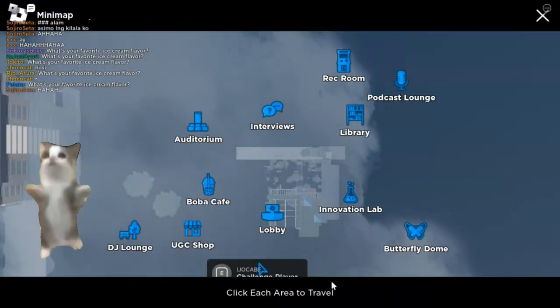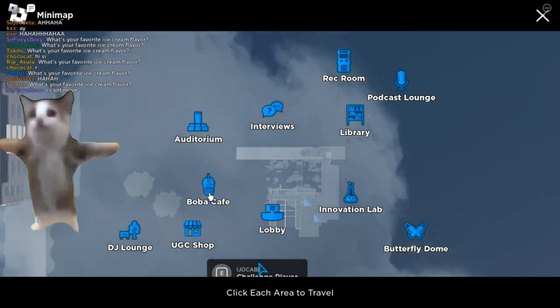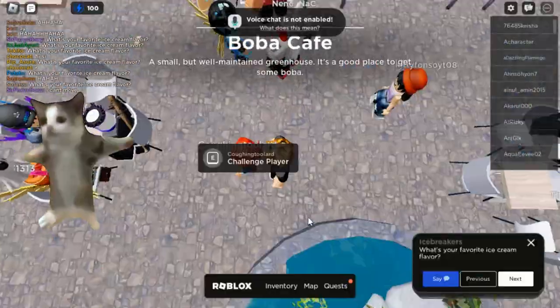From here you will go to Boba Cafe. Click the Boba Cafe and go to teleport there. Here you will find boba sellers.